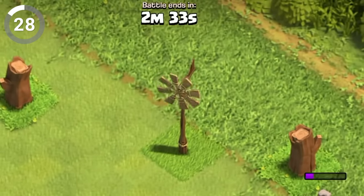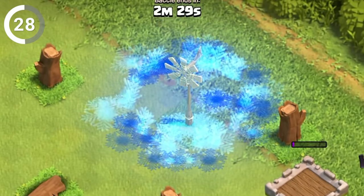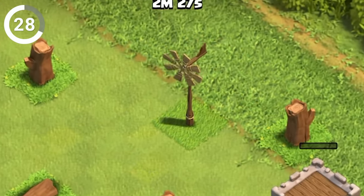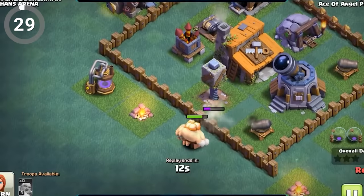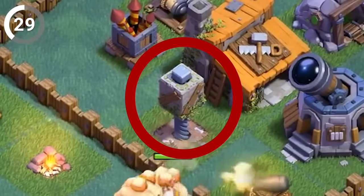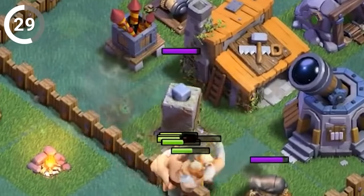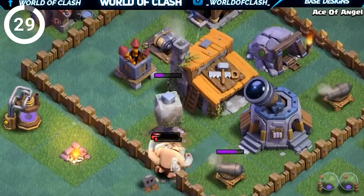Did you know that if you drop a free spell on the weathervane in an opponent's base, it'll stop spinning? It's a neat trick that shows the incredible attention to detail put into Clash of Clans. Also, despite its impressive destructive power, the crusher in the builder base doesn't shoot anything. Meanwhile, the guard post has archers who are more than happy to rain arrows down on any intruders.